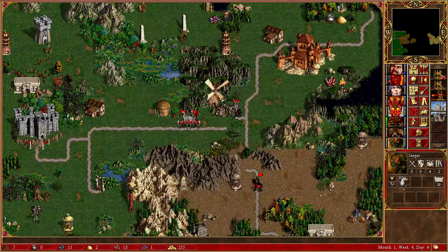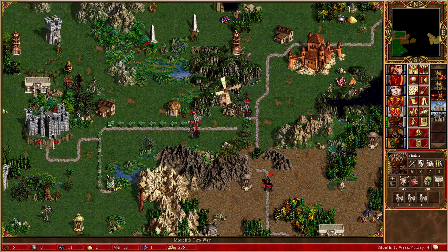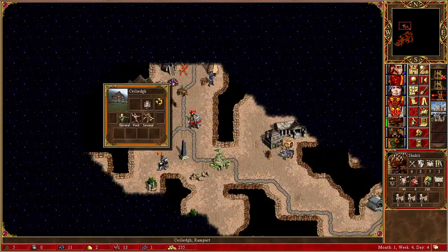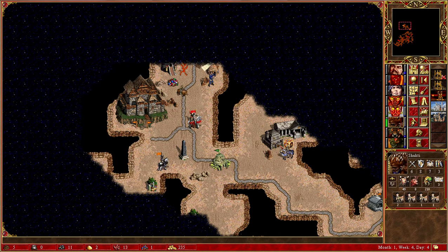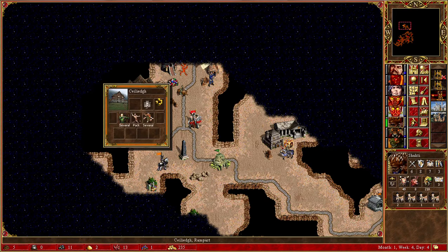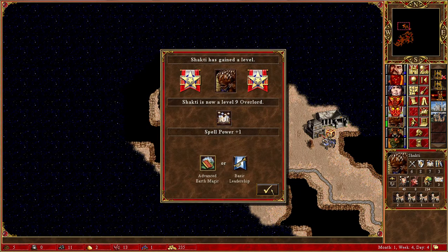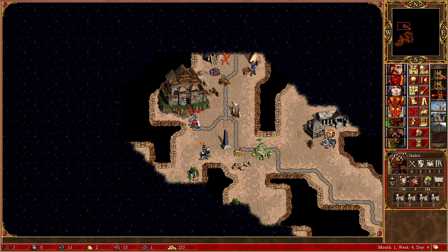Let's use her and do something like that — give a fast unit and move around. Now Shakti has all the units and we can move. Let me take down this first — yes, because then I could get the level exactly. That's perfect.